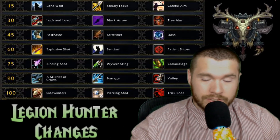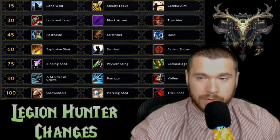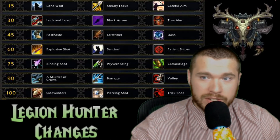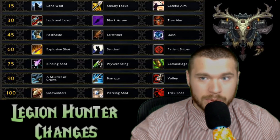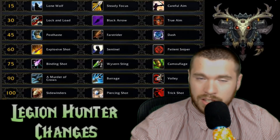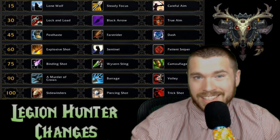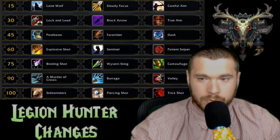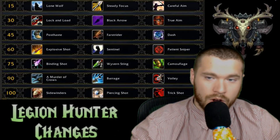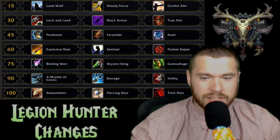On to Marksmanship talents. Two stand out that seem a little overpowered to me. Careful Aim is a passive at level 15 where Aimed Shot, Arcane Shot, Marked Shot, and Multi-Shot have 20% increased critical strike chance against targets above 80% health, and those critical strikes deal an additional 30% damage over 8 seconds — a pretty strong dot for early burst damage. The second is Piercing Shot, a powerful shot dealing up to 40k physical damage to the target and up to 20k physical damage to all enemies between you and the target — really nice for AoE fights and useful in PvP.